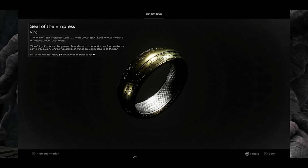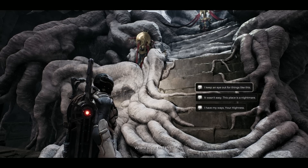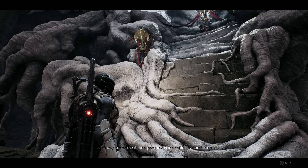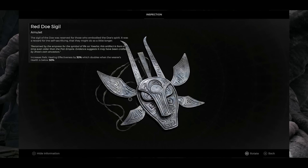If you also collected the Ordinate Key and lockbox, after the conversation is done talk to her again and tell her that you have it. Tell her that you did not look inside of it, and if she asks where you found it, tell her it wasn't your business — you just found it. She will then give you the Red Doe Sigil, which is an amulet to add to your collection.